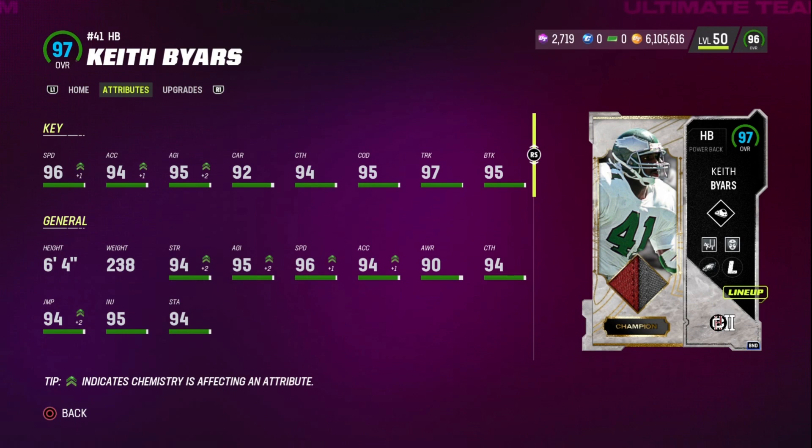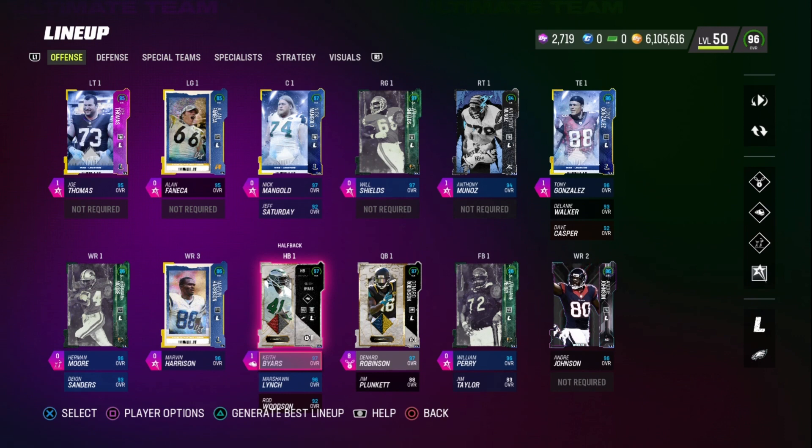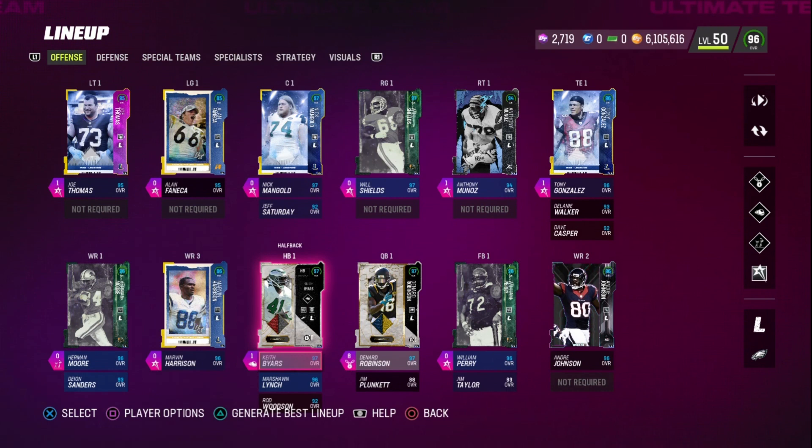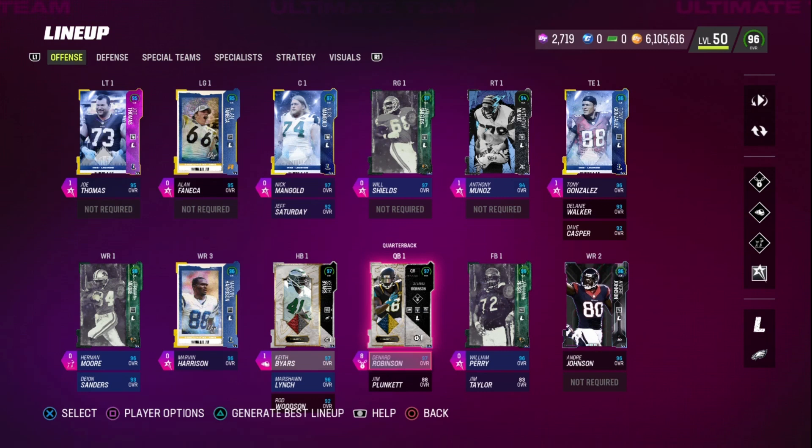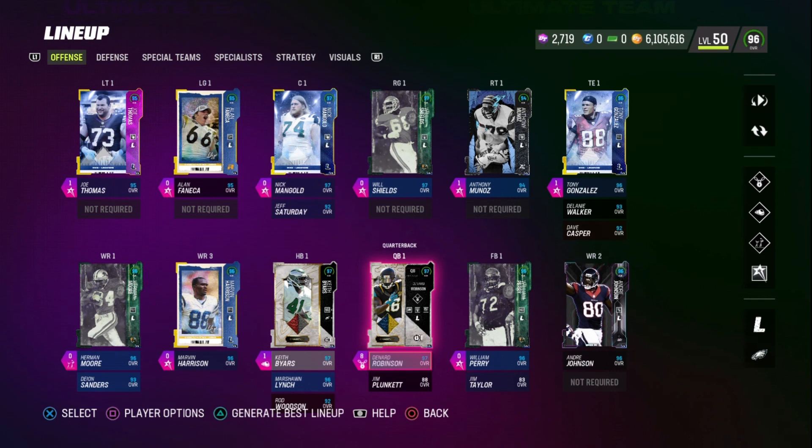No other additions to the squad. I did do a lineup update last Saturday when I added some legends. If you haven't checked out that video, definitely go ahead and do so — it highlights every card on offense and defense, goes through the stats of every player and the abilities on them. I'll pin a link to that video in the comment section below. Let's get into this Denard Robinson and Keith Byers gameplay.